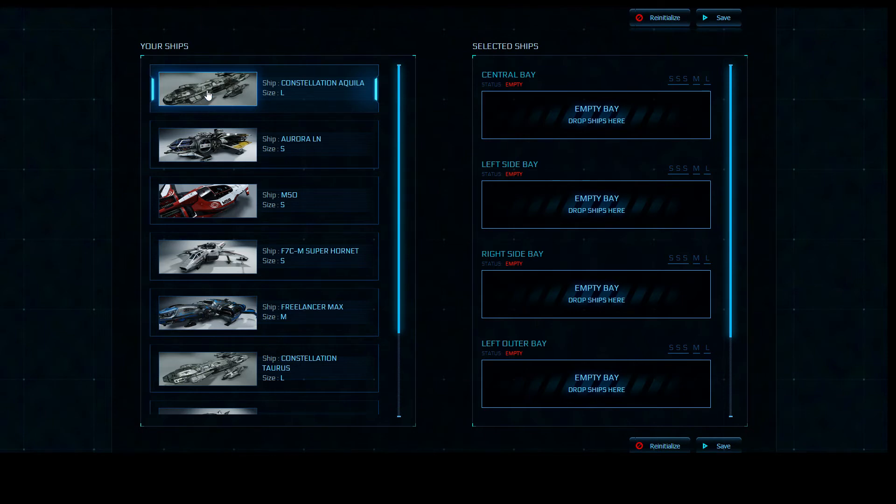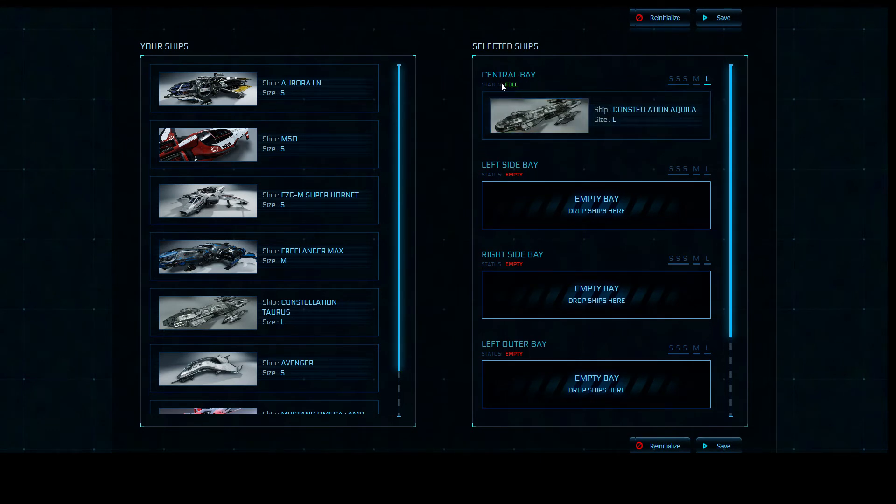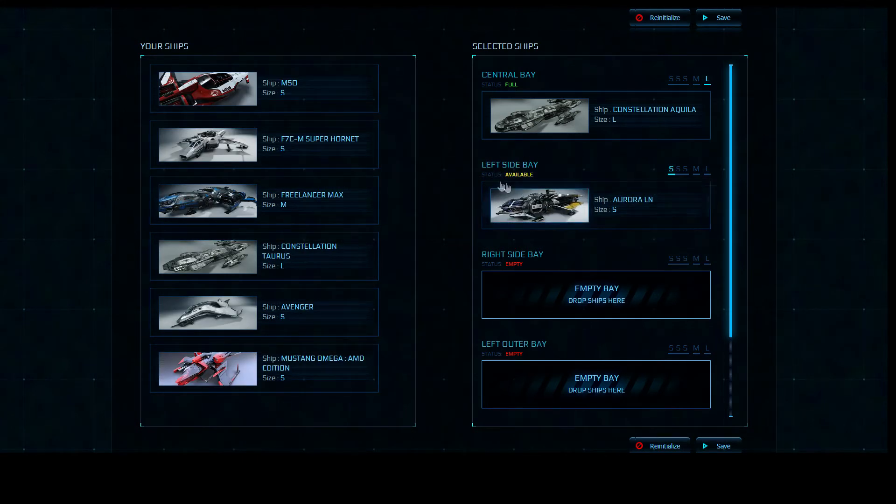The Constellation Aquila is a large ship, so we're going to put that in the central bay. The central bay status said empty — now it says full; can't fit any more ships there. The Aurora LN is a small size ship, so we'll put that in the left side bay. The status changed to available, so we still have space available.